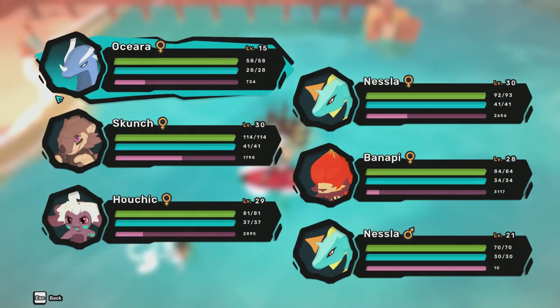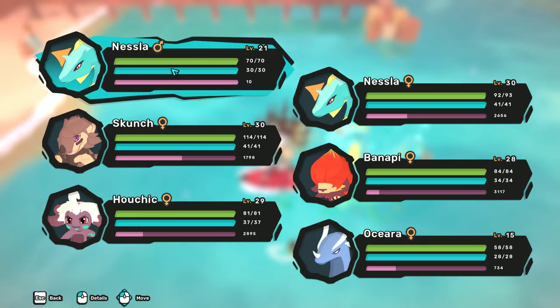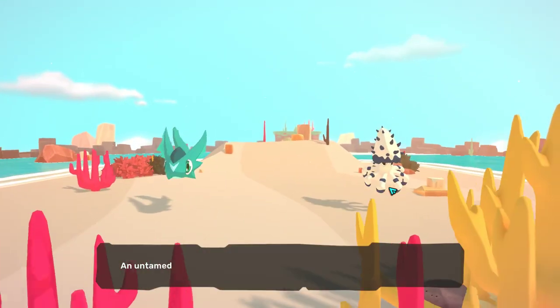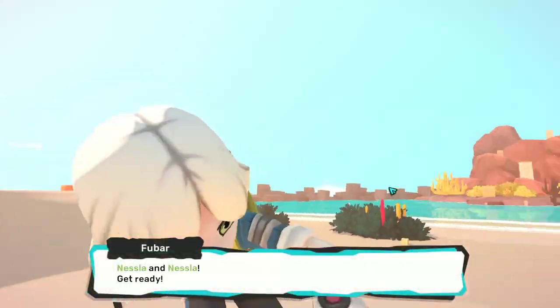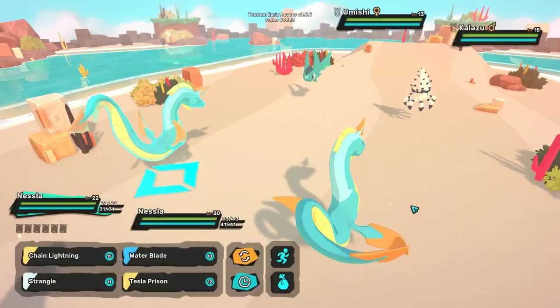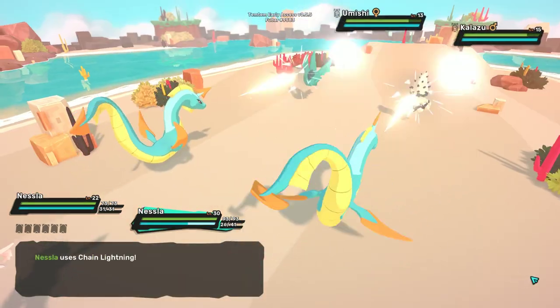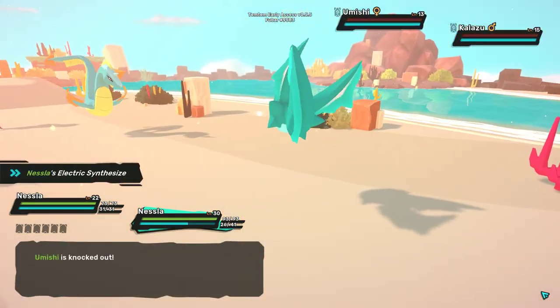This would be good if I'm fighting harder mobs and I need two Nesslas to power level one because one Nessla isn't strong enough on its own, or I want to power level two Temtems using just one Nessla. Keep using the lure on your Nessla that will be getting healed the most.